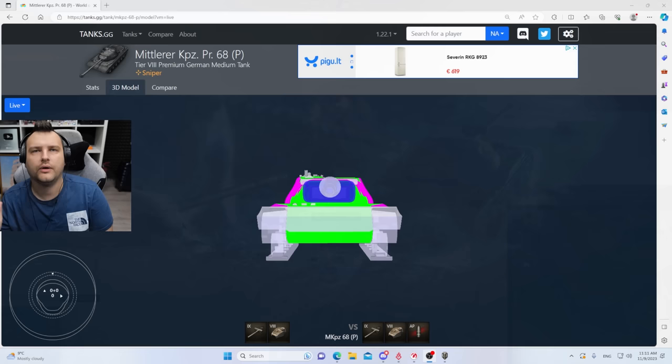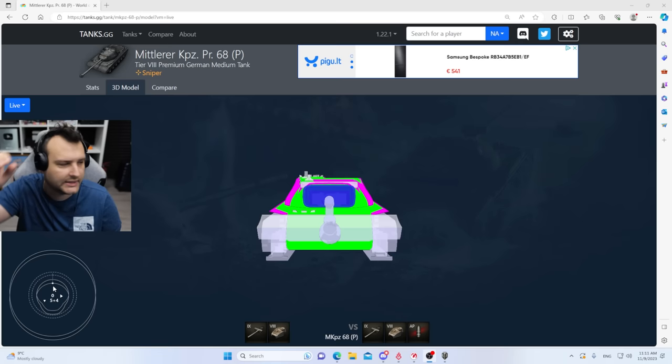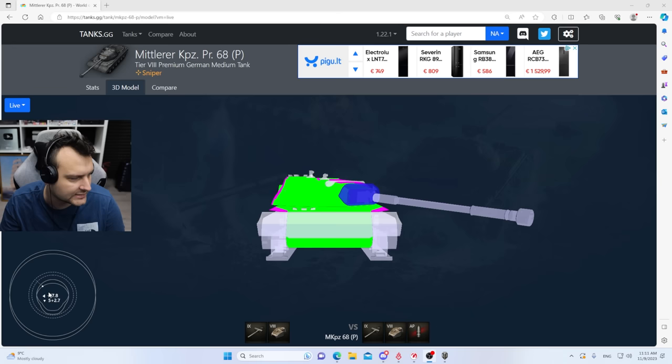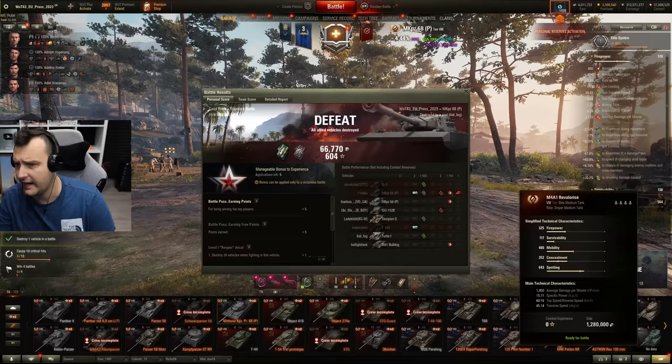Let me highlight how the gun depression looks on this tank. Frontally in siege mode you have minus 9 degrees. Going slightly left or right you have minus 8. Going to the full side you only have minus 5. That doesn't feel great at all — very, very annoying situation.